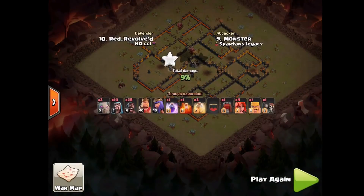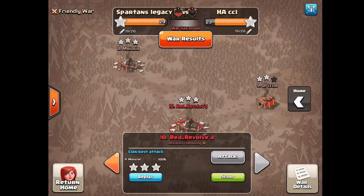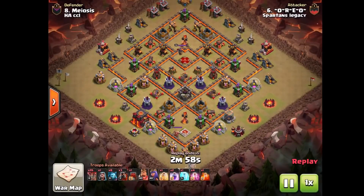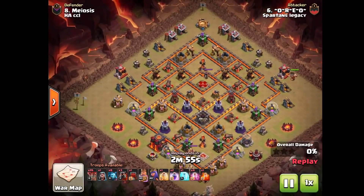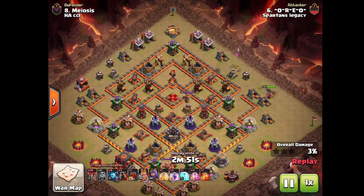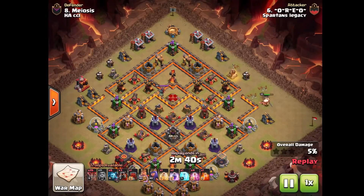That brings us to the next attack by Aureo. So Aureo is doing some Kill Squad Lalo here — this is a clean up because we attempted this base before with Suicide Lalo. However, the Suicide mission of those heroes did not quite go to plan, so Aureo decides to toss in the Battle Ram, and that actually ended up working a treat.